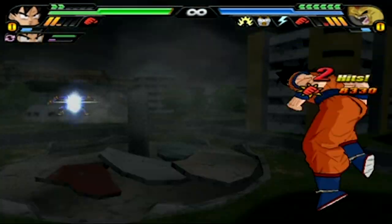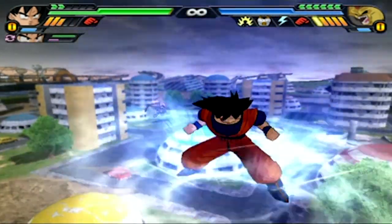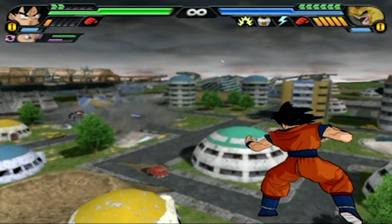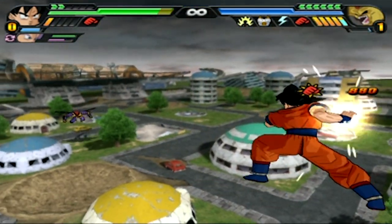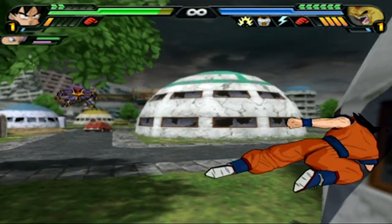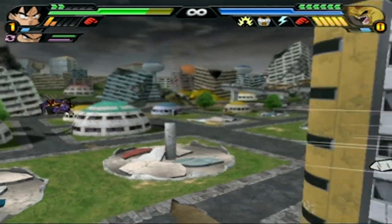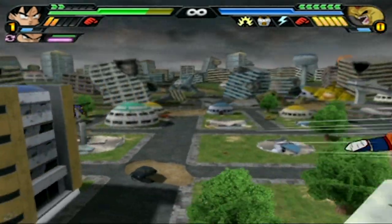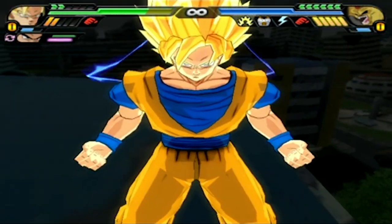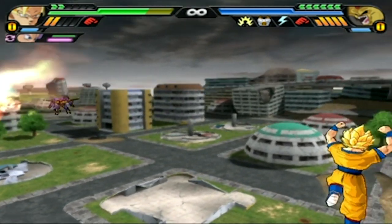What the f*ck?! The grab did that much damage?! I noticed he runs away from you a ton before he gets to spam his Darkness Eyes. It makes sense because he needs the meter. Otherwise, the Super Attacks do no damage to him, but the AI is programmed to avoid damage regardless of if it actually hurts or not.